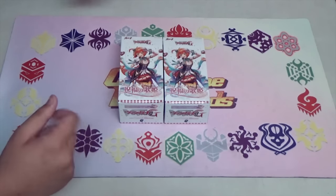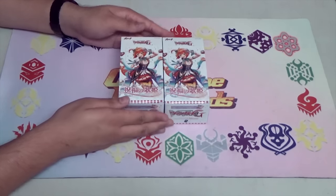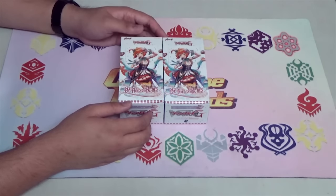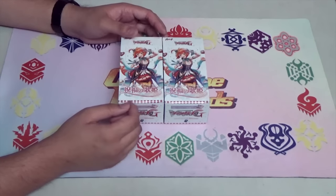This is the Clamp Booster for Bermuda Triangle, as you can see here at the front. The title of this booster is Shukufuku no Utahime. In English, it is called Blessing of Divas.